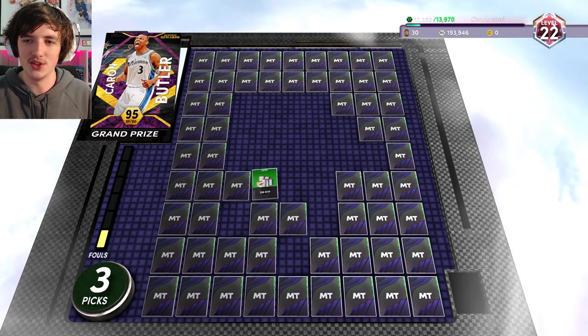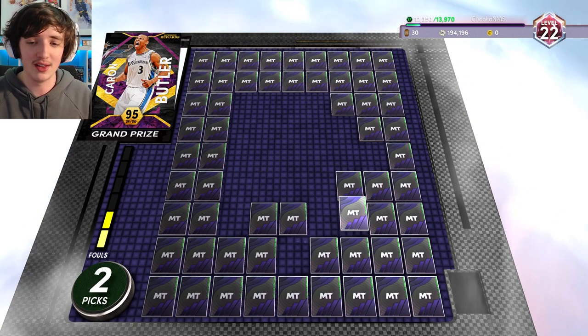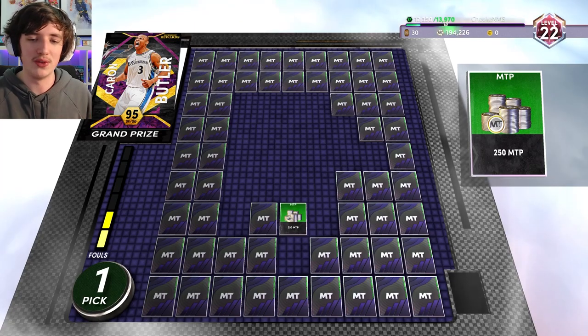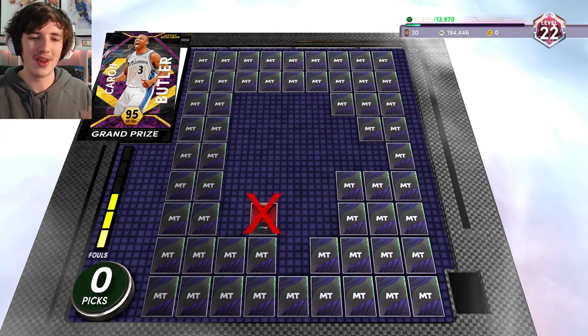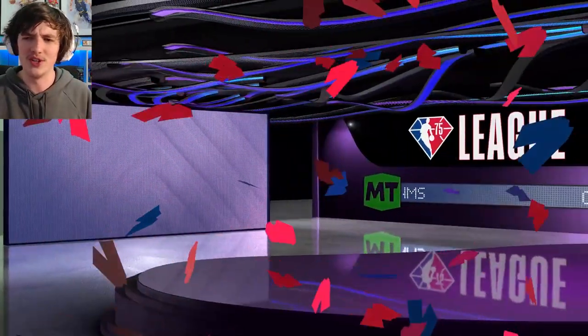We get another Ascension board for level 22 — we're up to 12,500 XP now. You can see there, another foul. We flip another one over and get 250 MT, which is pretty handy. Flip another one over and we get another foul. So we've got three of the six fouls at level 22.